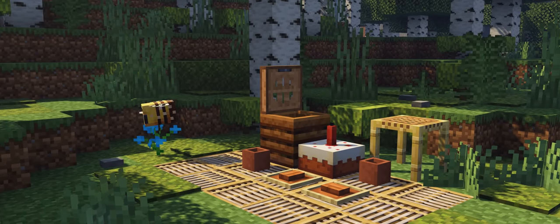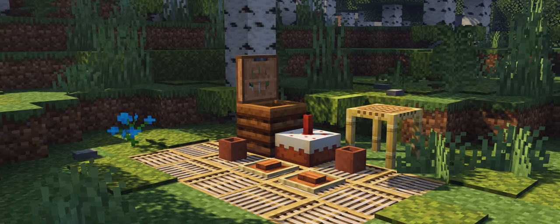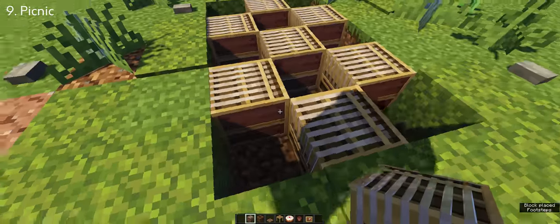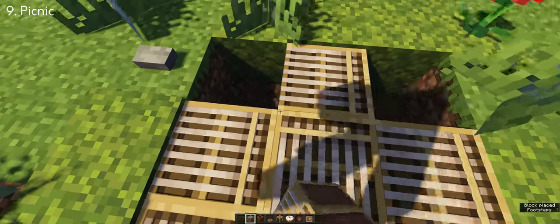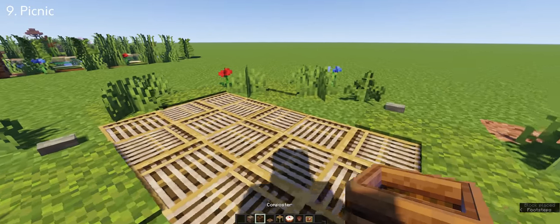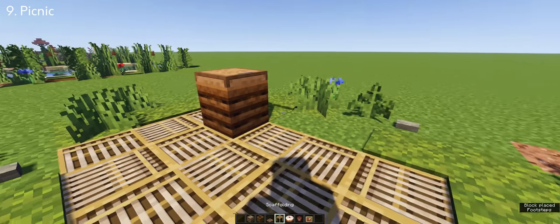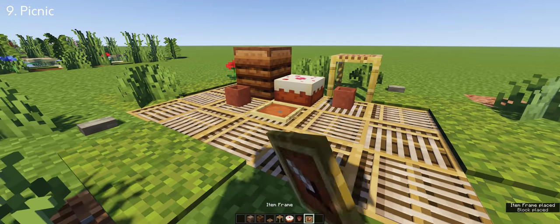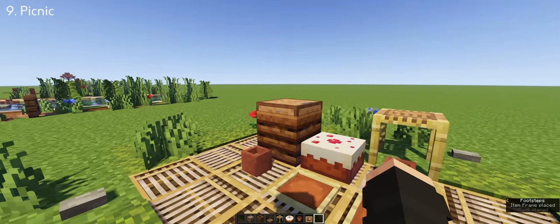What better way to enjoy the scene than by setting up a picnic spot? I made a classic textile cloth using a loom — it's a lot better than the red and white plate and it brings a more unique approach. Then I added a basket, a mini table, some flower pots, and a cake to finish the look. Here is the overall look of the picnic spot.